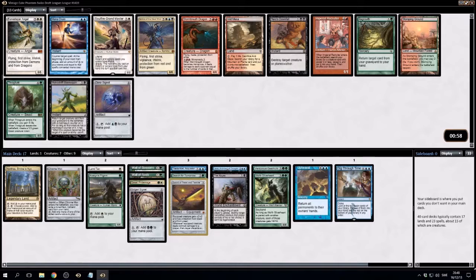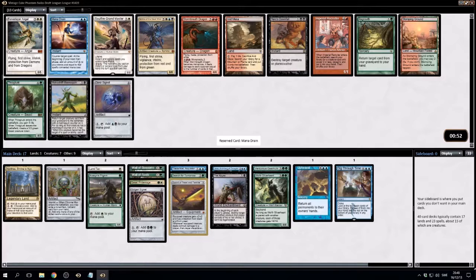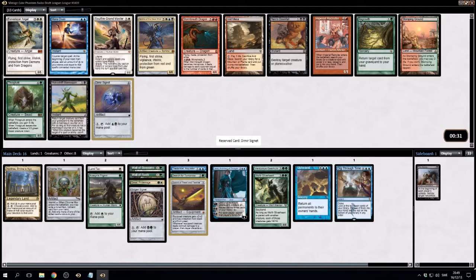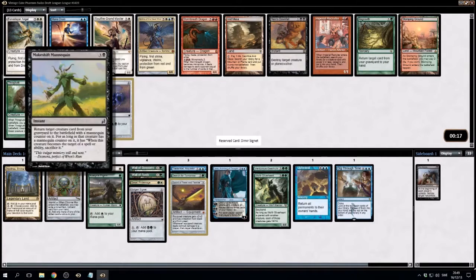This is a good one — Mana Drain. I guess we'll take that. There's also Dimir Signet. I think we just want Mana Drain though — it's only colorless mana, which makes it a little less good. We should probably take the Signet. Let's cut the Abyss — I don't think we're playing that. There's a Baneslayer Angel — Thragtusk is good. Regrowth. Imperial Recruiter and a Makeshift Mannequin. Swings of the Steelwind — there are so many reanimate targets here.